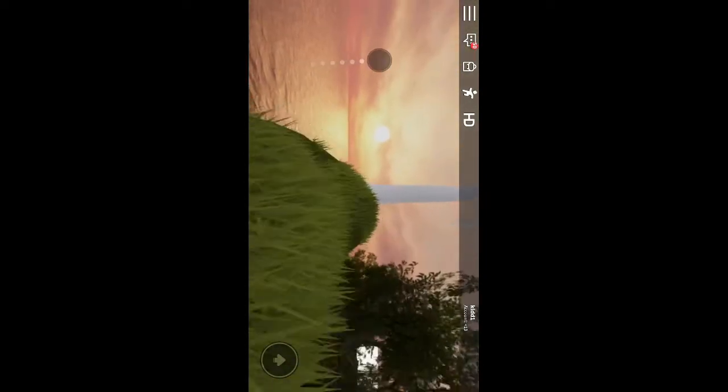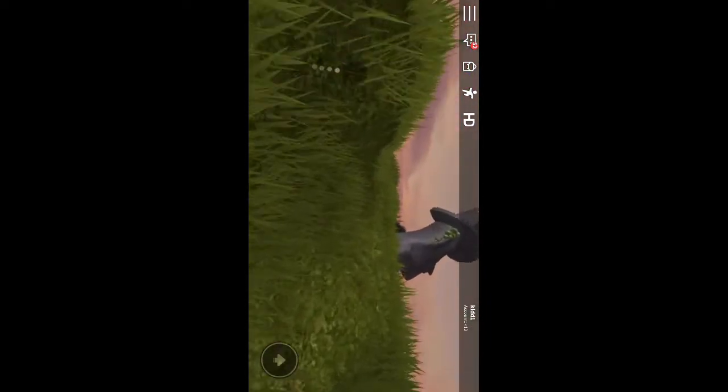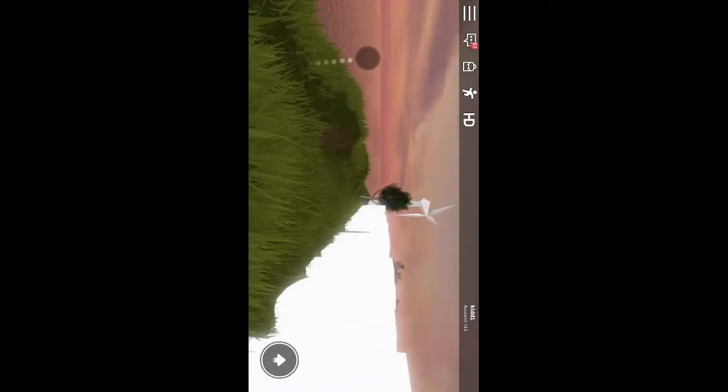Now to get the lumberjack egg, you need to go over here on the side of the whole map. Basically just go around - it's easy to find. You'll see an egg hunt sign, just keep going - that means you're on the right track. There's a tree right here. Go over here then go down and you should see it - touch it and you will get it.